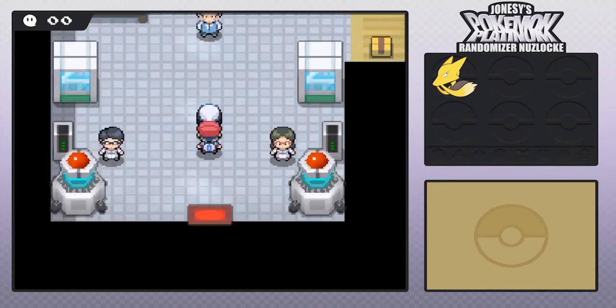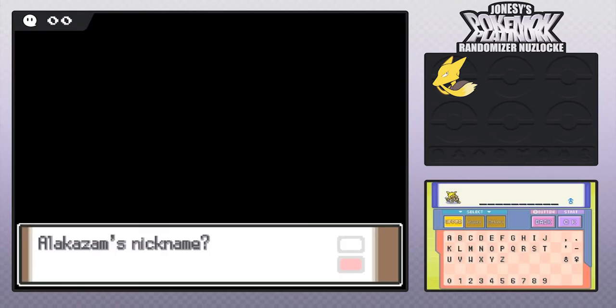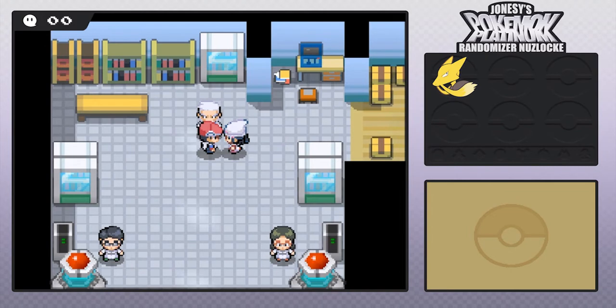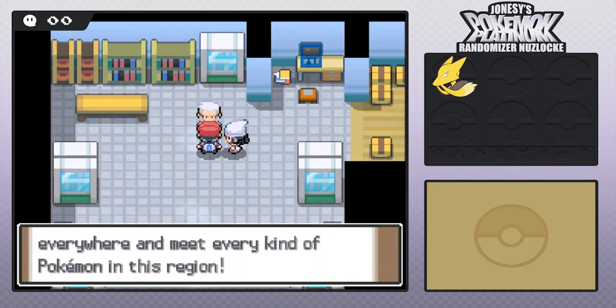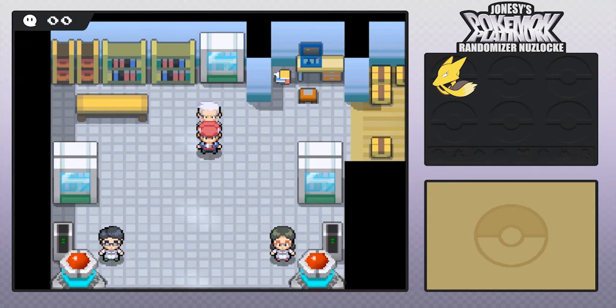Now we get to nickname the Alakazam. I'm gonna check if anyone has that claimed - no, no one has it claimed. So let's name it after one of the recent subscribers. We are going to nickname it after K Titans, so we'll just name it Titan. Let's get through the dialogue - I want to get going on our next encounters. Okay, we get the Pokedex - let me run, let me be free!